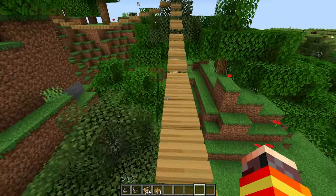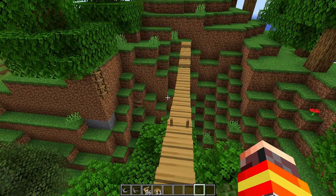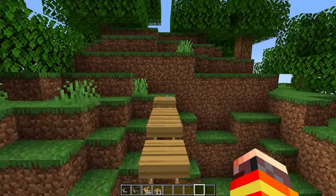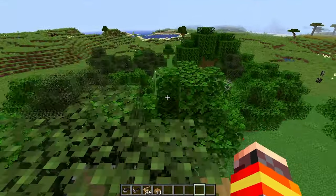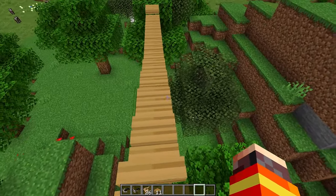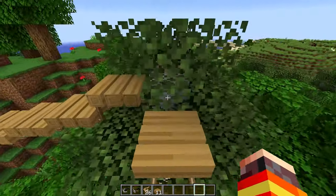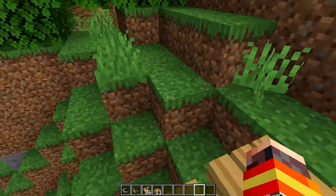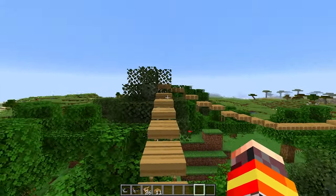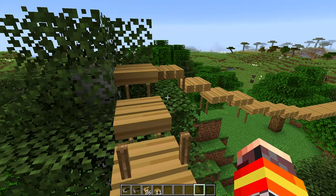One cool thing about this mod is that you might think it's a rope bridge mod, so what does it really do — does it mean that you build the bridge manually yourself? The answer is no. The bridge can actually be built automatically for you, and that's what makes this mod really, really convenient, especially if you have it in a single-player world. It not only looks nice aesthetically, but you can actually deploy the rope bridge itself automatically without having to place down the blocks yourself.